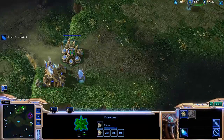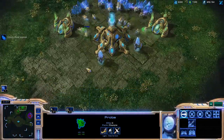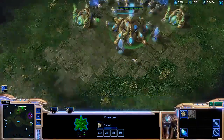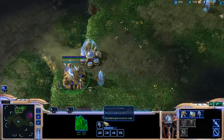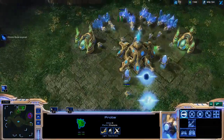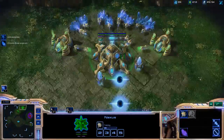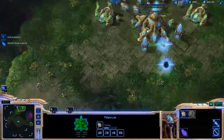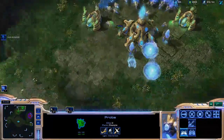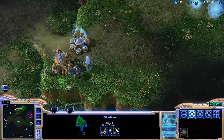You might want to be worried if you don't see an expansion by now, and your opponent isn't bronze, silver, or gold. I get a Stalker right after my first Zealot, continue to chronoboost out my warpgate research, get two more gateways in my base, and continue to produce probes. Make sure that I don't get supply blocked. Now I'm going to get a Sentry out of my gateway after my Stalker.